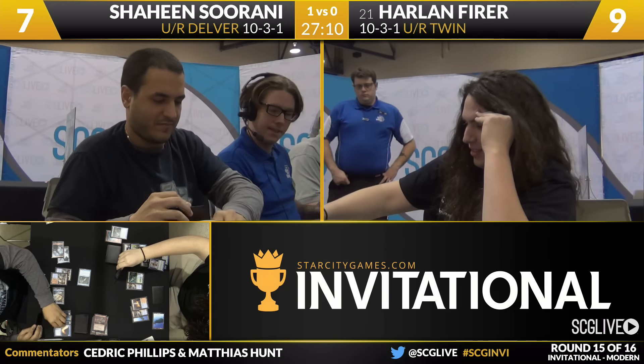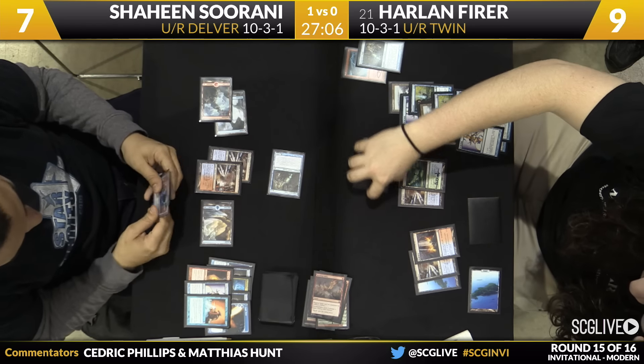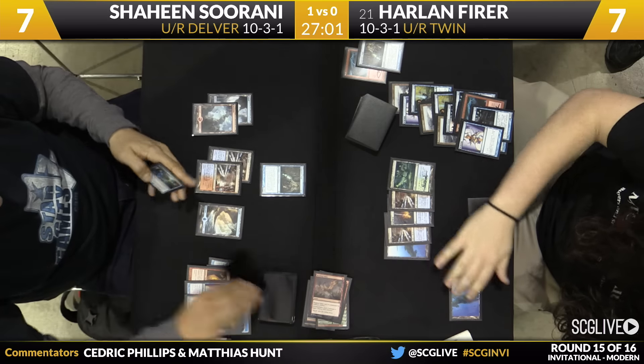Got Shaheen up a game here. Both of these players are 10-3-1, so still very much in top eight contention. It is do or die, though. 12-3-1 should make top eight, but 11-4-1 — that's not going to be good enough.